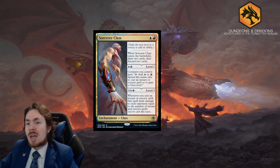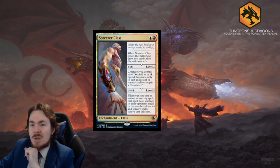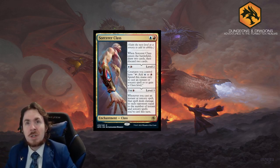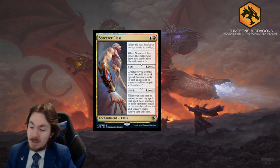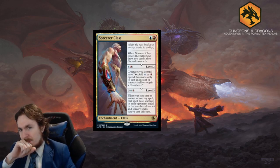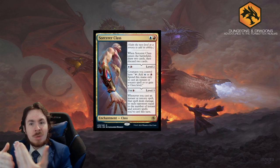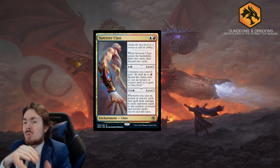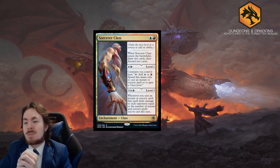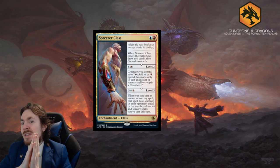For five mana to get to level three: whenever you cast an instant or sorcery spell, that spell deals damage to each opponent equal to the number of instant or sorcery spells you've cast this turn. If anyone's familiar with Grapeshot - this basically turns everything into a little Grapeshot where you just keep going. It's a strange thing because you want creatures to use as mana rocks to cast more instants and sorceries, but you also want instants and sorceries because they trigger the last ability.